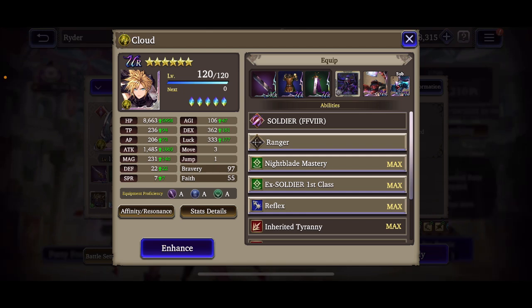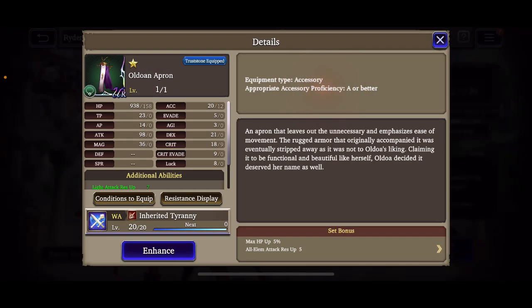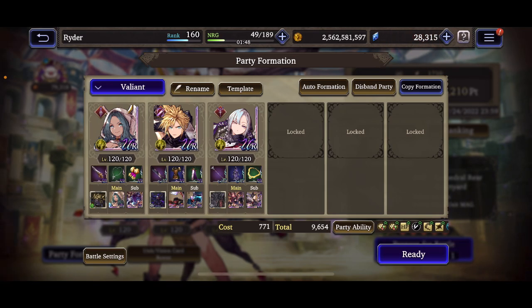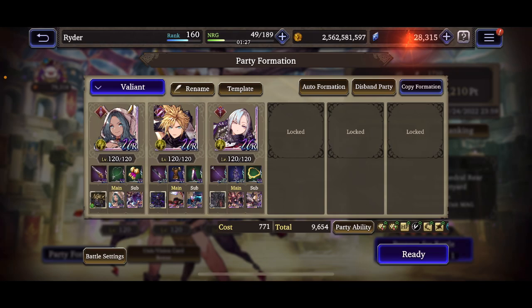For Cloud, he's sitting at 8.6k HP, 106 agility, 360 dex, 330 luck, about 1500 attack, 22 defense, 7 spirit. I'm running him with Old Doa's Apron — HP bonus and agility bonus — and I'm getting closer to having all 12 passives fully leveled. Resnick is sitting at 7.5k HP, 113 agility, 370 dex, 300 luck, 1300 magic, 46 defense, 28 spirit. Her resistances are a little low on magic but good on slash.